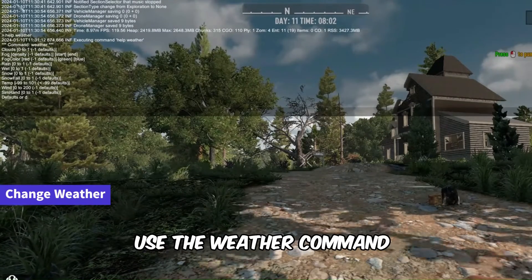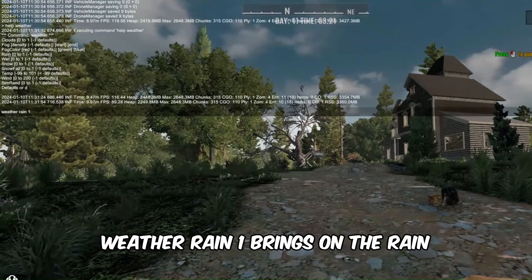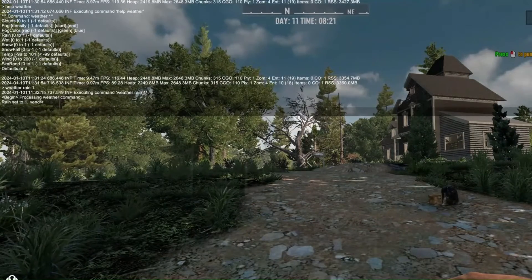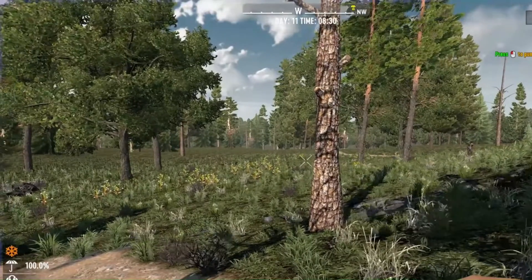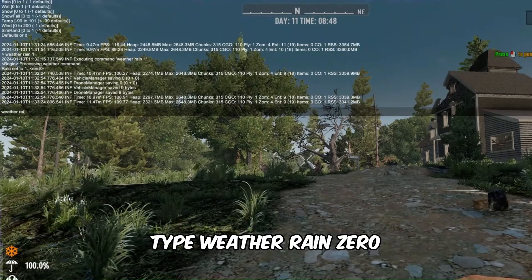Now let's talk about the weather. Use the weather command to control the skies. For example, "weather rain 1" brings on the rain. And to stop it, just type "weather rain 0".